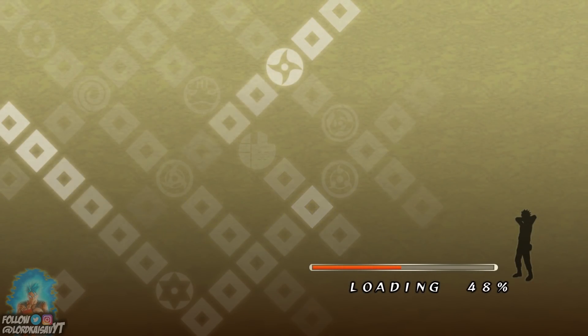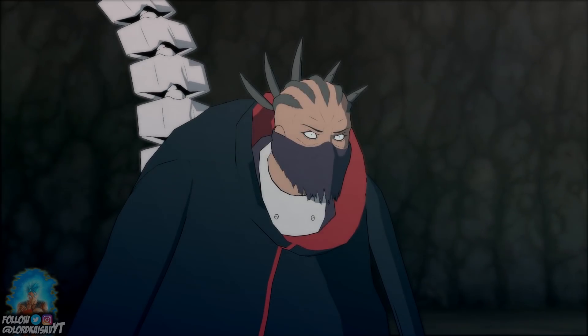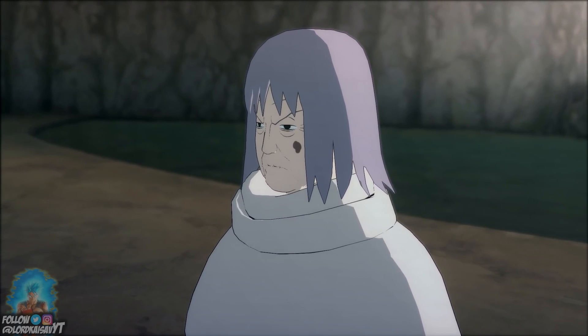"Naruto and I will handle the one outside. Sakura and Lady Chiyo, you deal with this creep." "Understood." She knows who that is. Oh my goodness, he looks so surprised. And creepy. Are we going right into battle, or are we going to have a scene? Because Sakura still doesn't know what's going on.